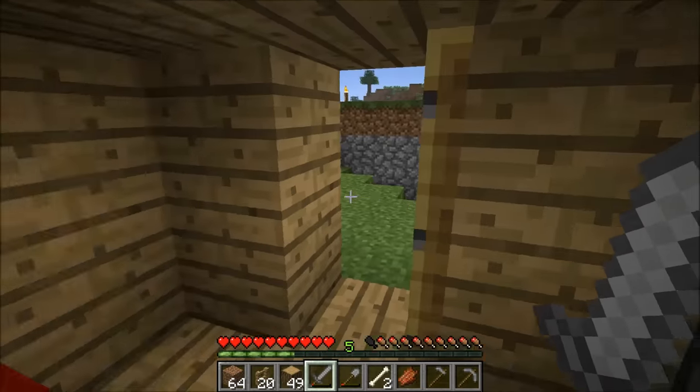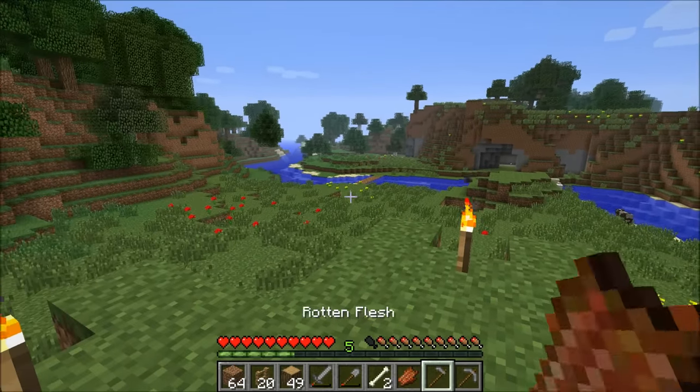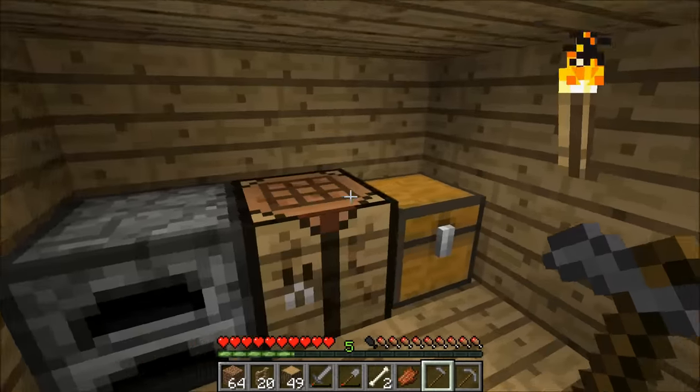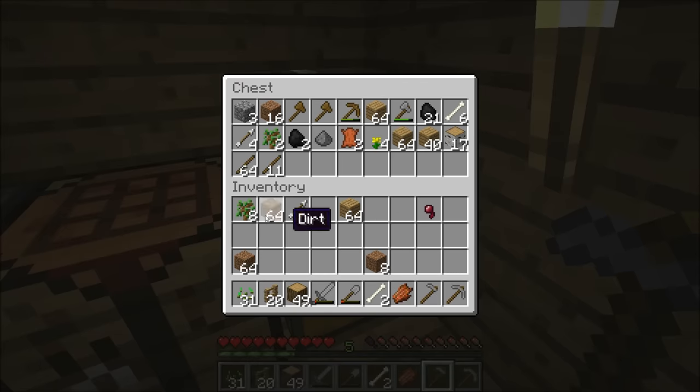That's probably plenty of fences for now. I've got my fences, I've got a hoe, and the last thing I need is some seeds. I have a bunch of seeds from earlier. A very important rule of Minecraft: never carry everything with you. What happens if a skeleton gets you? I would have dropped all my stuff out there and had to go back in the dark to get it — incredibly dangerous. So I'm going to take just eight wood and make another chest.